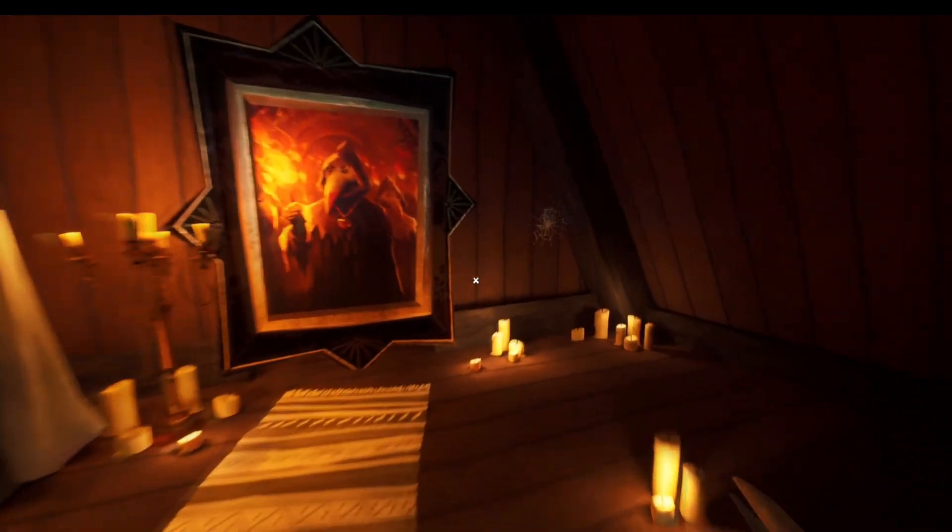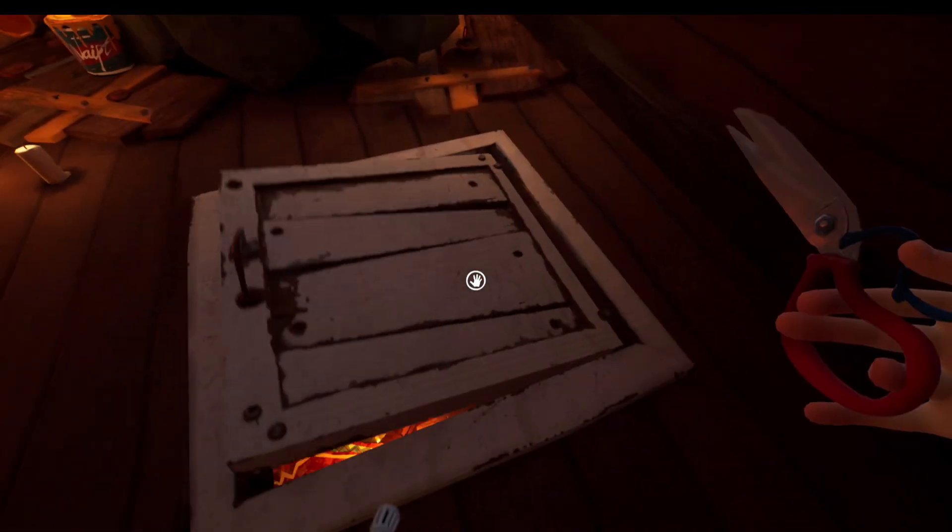Once you've done that, you want to use your scissors to clip this area right here, and if you go back in here you'll see there's actually a switch, so we're going to snatch that and go back over here and open up this painting. Now we're on to the final part really - this is the last mission.